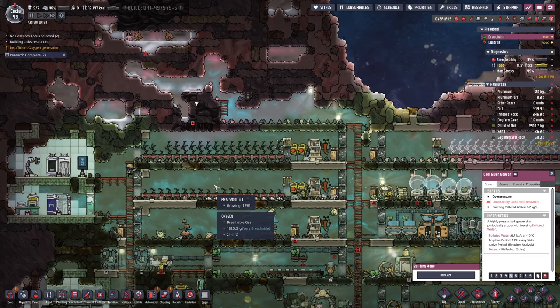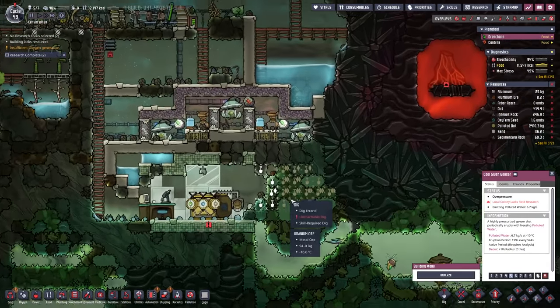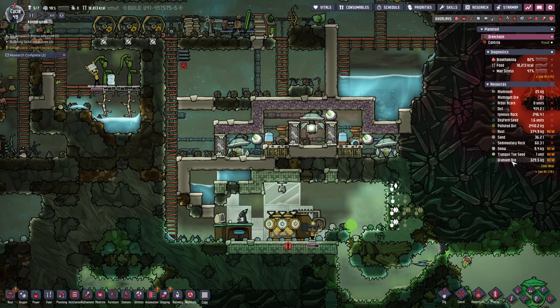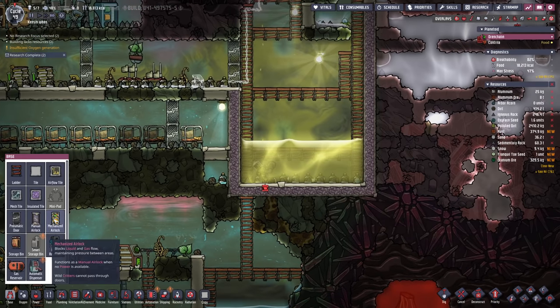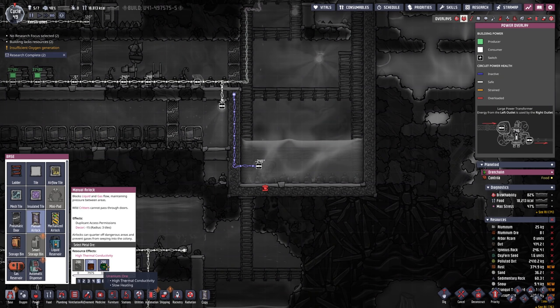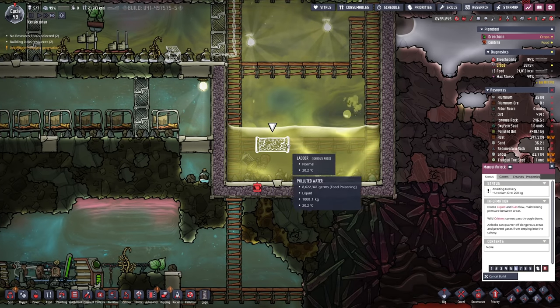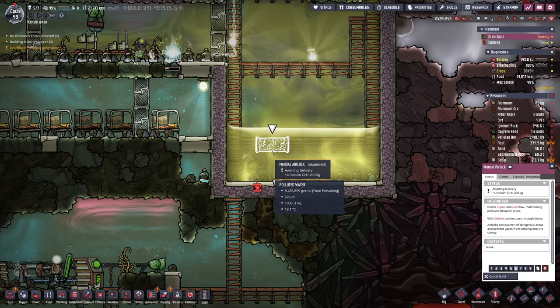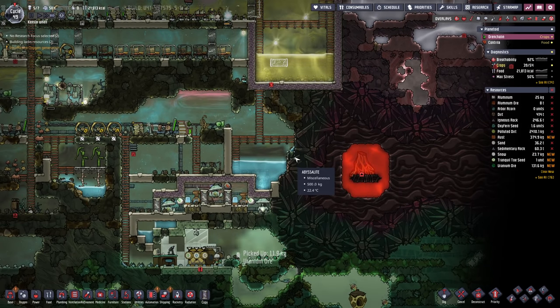We haven't opened that cool slash geyser because, honestly, we've got too much water as it is — we just don't need it. But let's see if we can't dig out some uranium ore here. Okay, that's a little bit of uranium ore — 329 kilos. Now let's go grab an airlock. Uranium ore, 200 kilos. According to what I saw on Reddit, you can just chuck one of these down here and it will radiate everything in about two tiles around it. So that should kill all the germs — though I've never actually tested it, so let's find out.